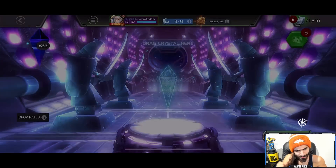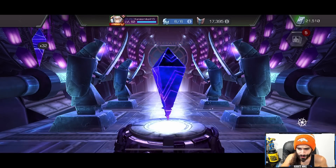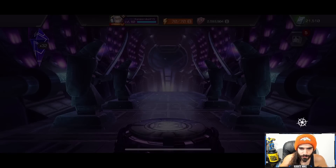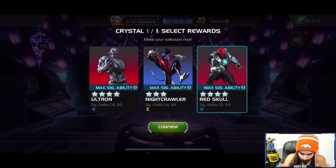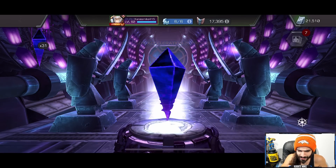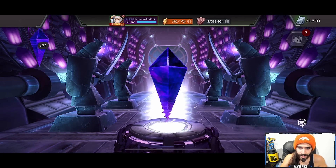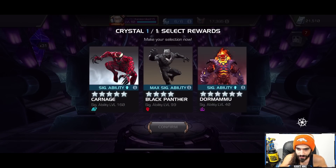We got a four-star Rintra coming in first — never mad about Rintra whatsoever. Four more of these bad boys, then we're moving on to that one featured six-star. We got another four-star — cool. We just do not want to see those three-stars. These pop-up offers are the most annoying thing in the entire game. Three more crystals — show us a six-star nexus and we'll pop it open if we get it.